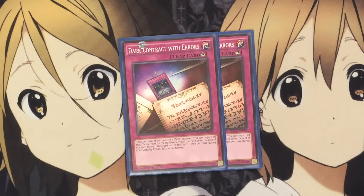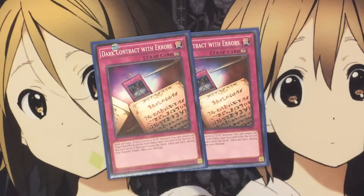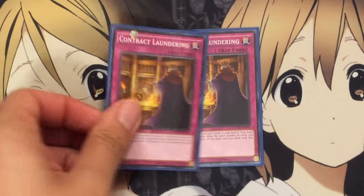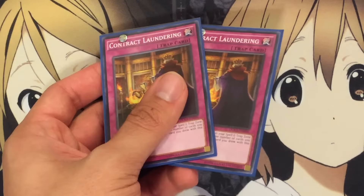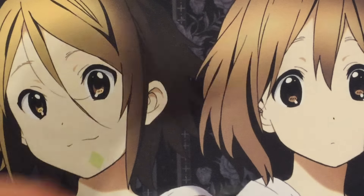I also play two Dark Contract with Heirs. This is pretty much your trap stun of the deck — once per turn, if I control a DDD monster, I can negate all trap card effects on the field. This also helps with getting your plays off, knowing you don't have to worry about traps. And I also run two Contract Laundering. Basically, destroy as many Dark Contracts in your spell and trap cards as possible, and if you do, draw cards equal to the number, then gain 1000 life points for each one you draw. So if I have three Contracts and use them right before my turn comes up, I can blow them up, gain 3000 life, and draw a card for each one.